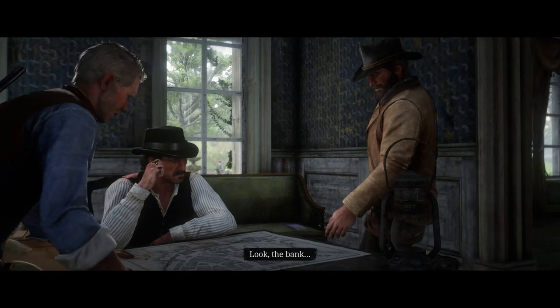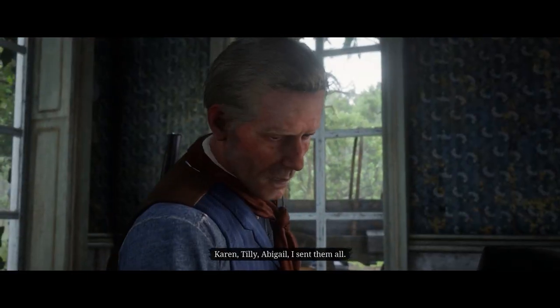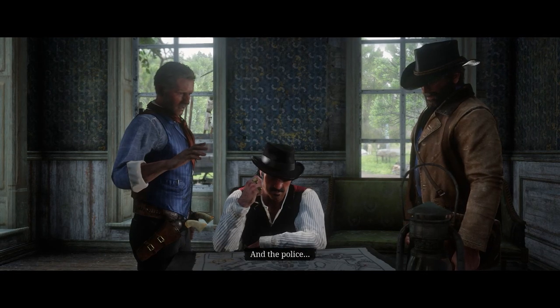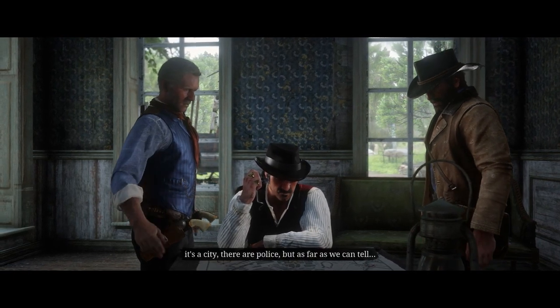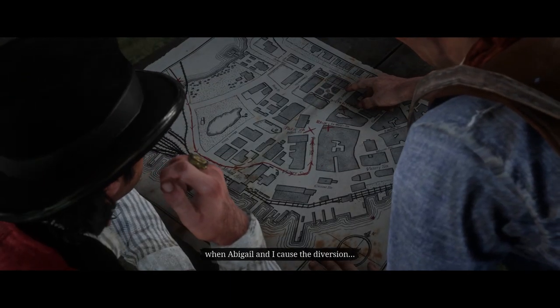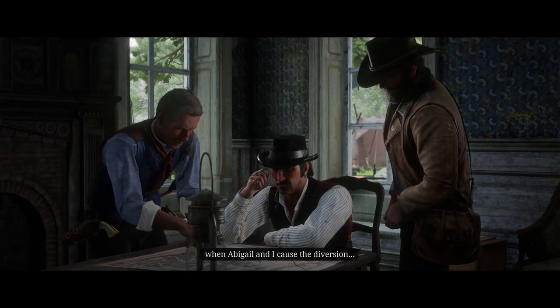Banking, the Old American Art is a mission in Red Dead Redemption 2. It is the final mission of Chapter 4. There's no more than one armed guard and the police. It's a city, there are police, but as far as we can tell, the patrols will all be going this way when Abigail and I caused the diversion.